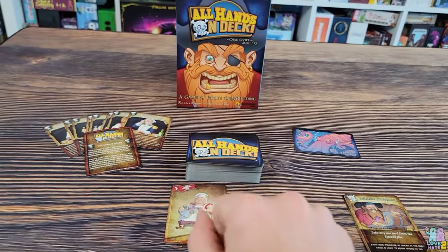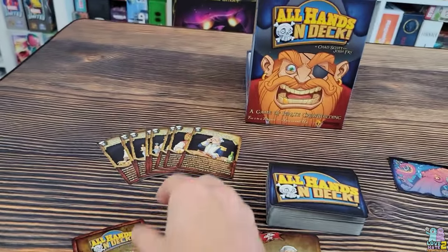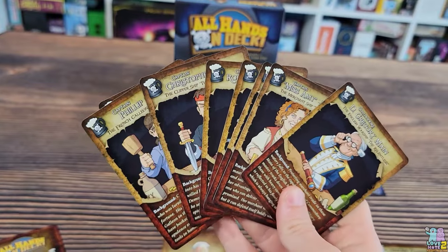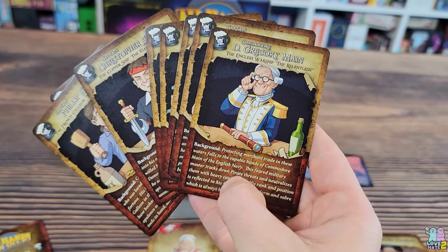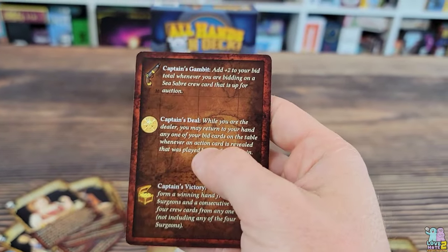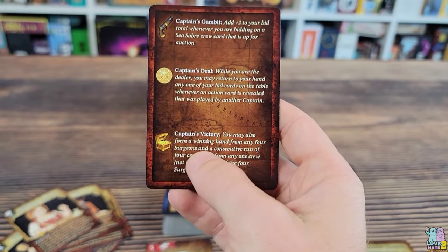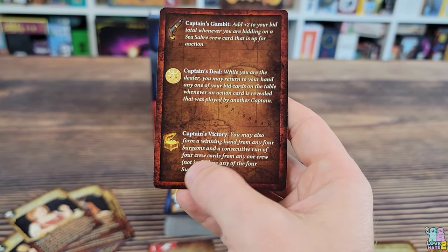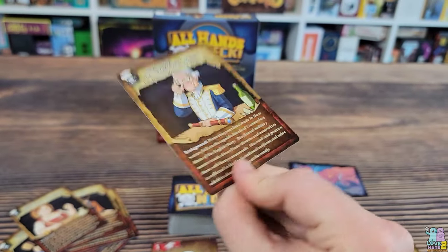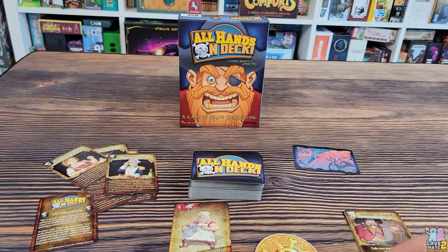The two different expansions: the first is the Captain's Table expansion, which gives you variable setup and variable player abilities. Each person is dealt a captain card with a little blurb about who they are, and on the back side it gives special abilities usable depending on what phase of the round you're in. It also gives each player an extra victory condition — a third way that only you can win. Each person has their own special one, so you'll want to make sure everybody's aware of the special win conditions depending on who their captain is.